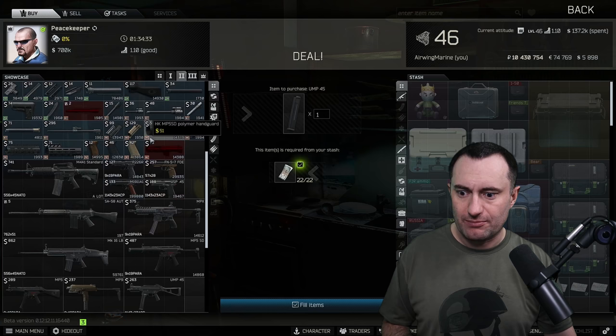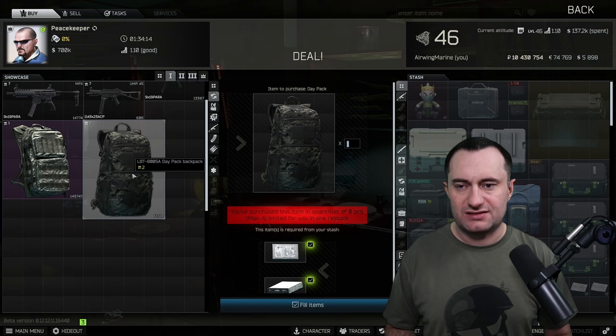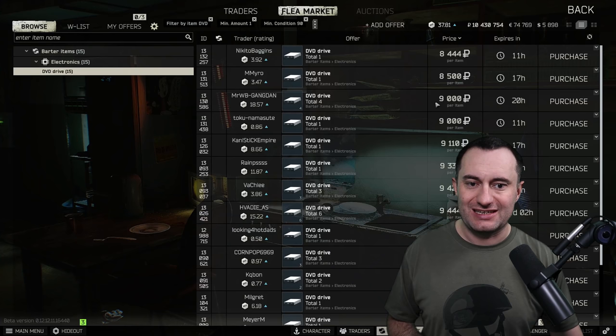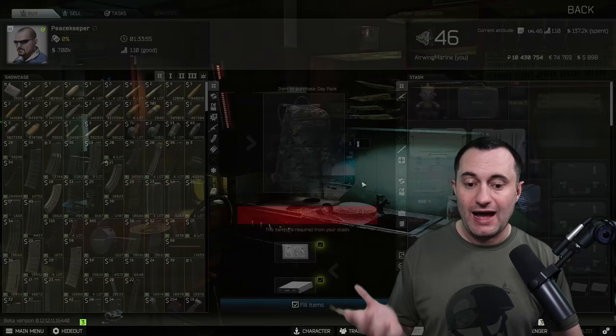For about $263 with the barter you can get the UMP. The other one people might not pay attention to is the day packs. When you're really low level, backpacks can be hard to come by. While they're the same size as Berkuts and Scav backpacks, they're sleek and dark and don't stand out as much in raid. If you snipe your components — DVDs around $7,000–$8,000 and hard drives around $10,000 — you can get yourself a backpack for less than 20k.